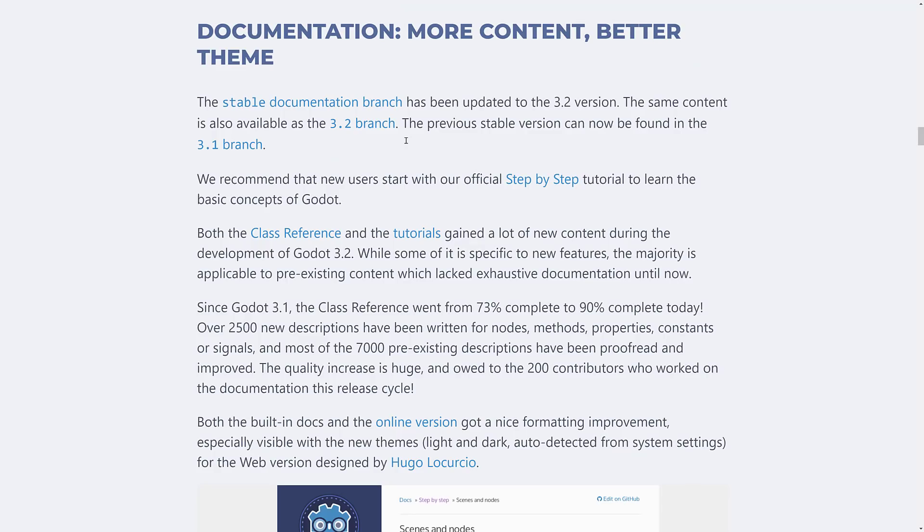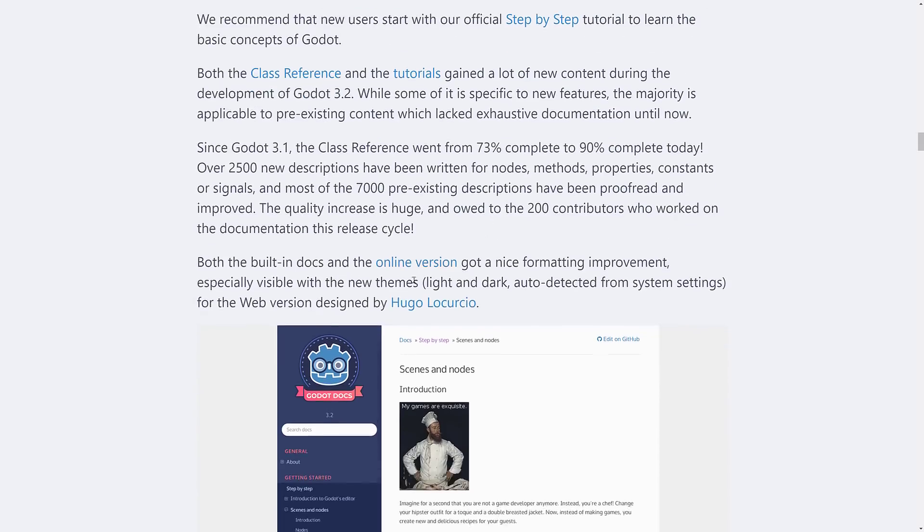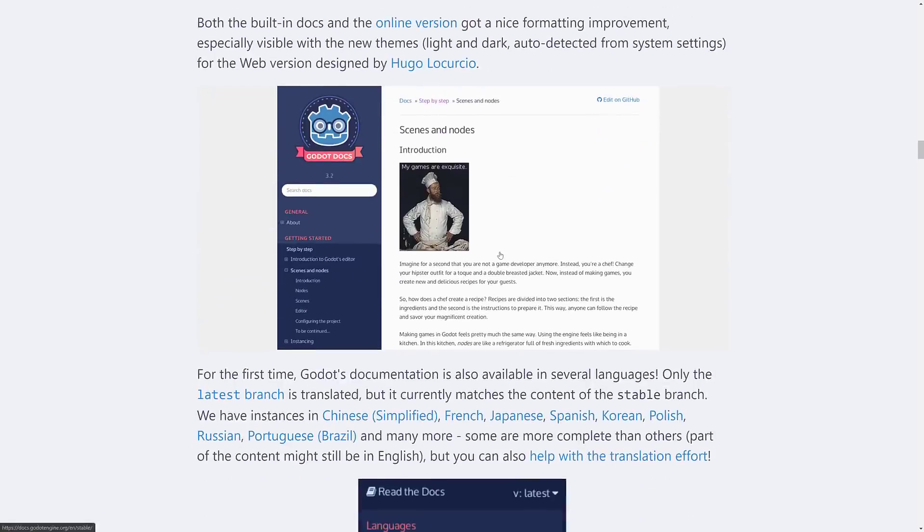The first major feature is documentation — more content and a better theme. The documentation got love across the board. Class references went from 73% complete to 90% complete, and there's a new theme online with light and dark mode auto-detected from system settings. An emphasis on documentation is really nice to see, because a lot of open source projects really fail on their documentation. Documentation improved both online and locally in this release.